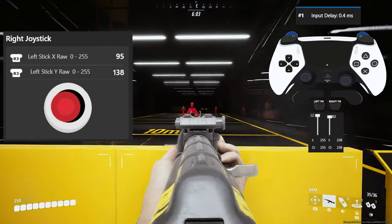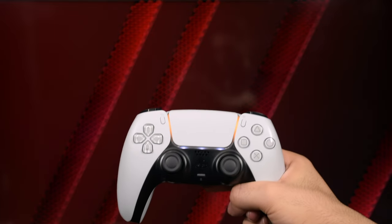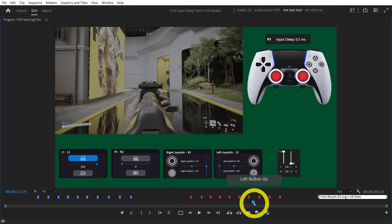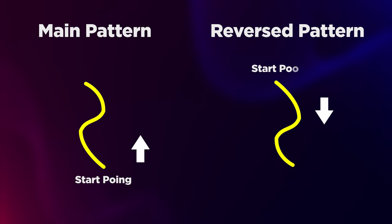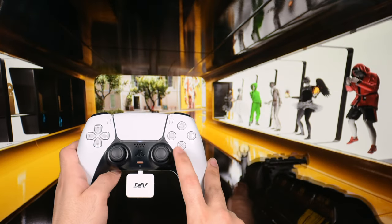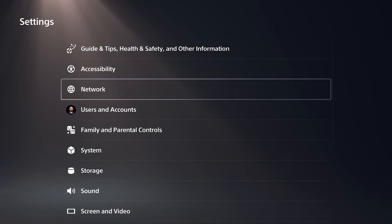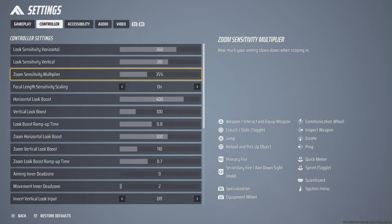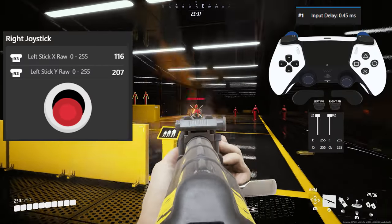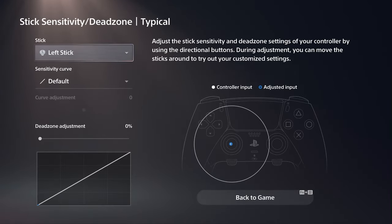In this video, I'm going to show you the best controller settings and options that no one talked about for The Finals with DualSense and DualSense Edge, including how to become faster by reducing input lag and how to eliminate recoil. Input lag is the time when you press a button until it takes action in the game. There are more than five options that affect input lag in The Finals. We will also look into controller settings in-depth analysis, how to improve aim assist, and the best settings for DualSense Edge.